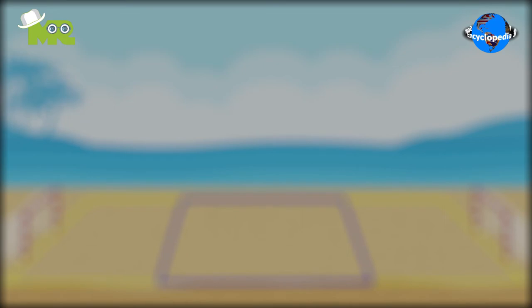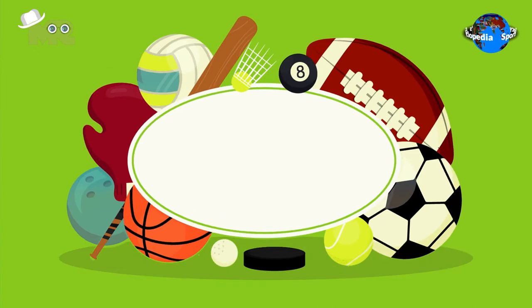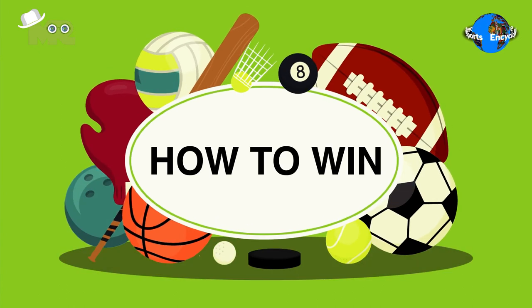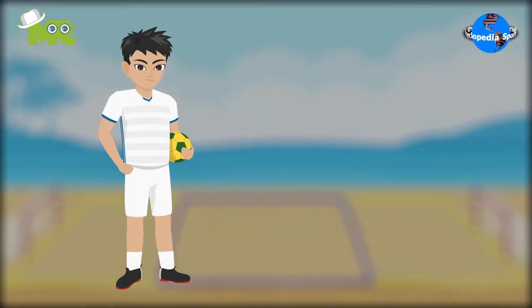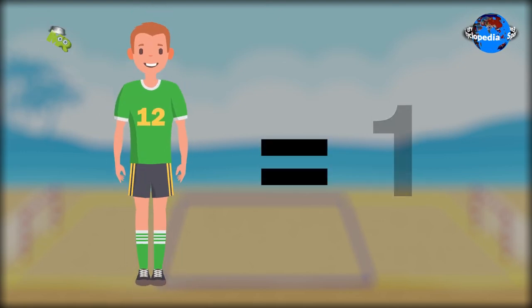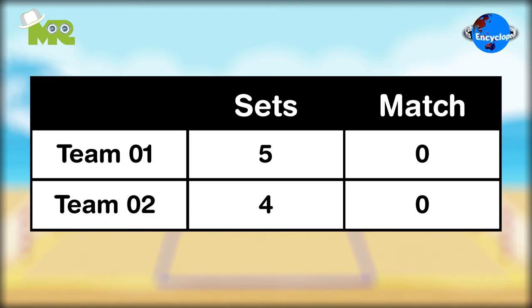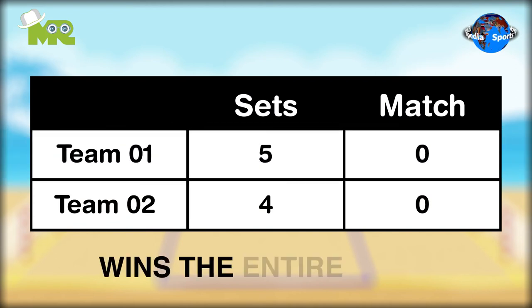The matches are played in sets of two or three, depending on the performance. Each time a goalkeeper scores, the team is given two points, and when a court player scores, one point is awarded. At the end of the set, the team with the highest score wins. The team which has won the maximum number of sets wins the entire game.